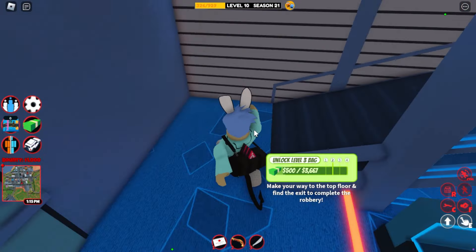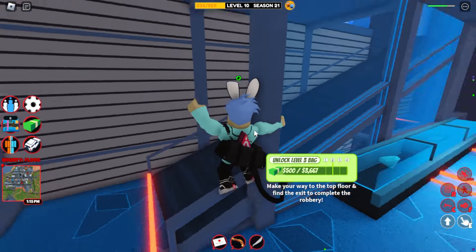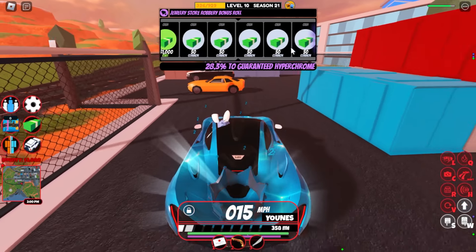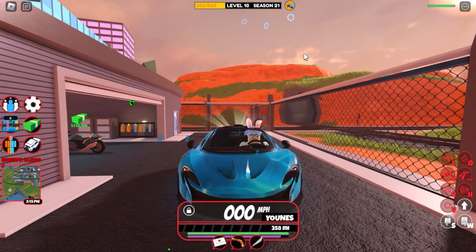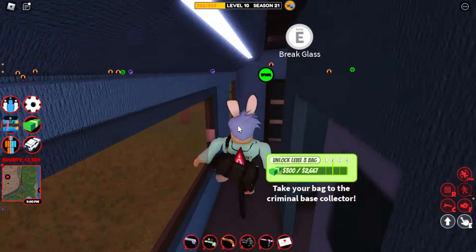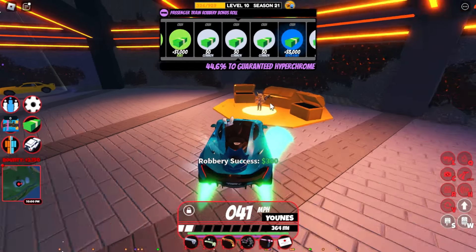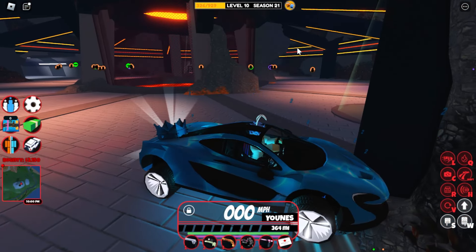One good tip: do not fill your duffel bag with money or jewels because that will never change your luck of getting a Hyper Chrome. Just rob the minimum amount — like 500 from the jewelry store or 300 from the passenger train — then turn in your money. As you can see, it doesn't change much, but if you don't care about money this step helps you get Hyper Chromes more quickly.